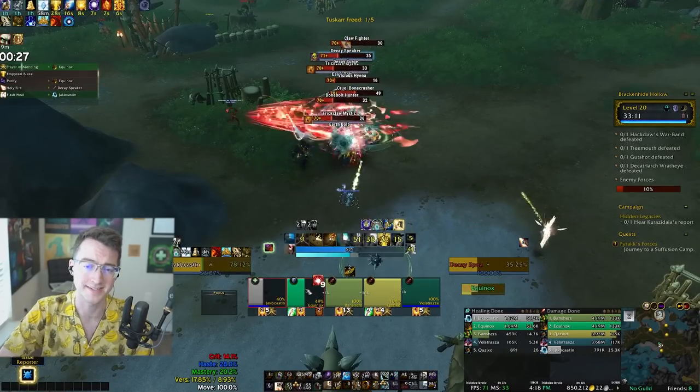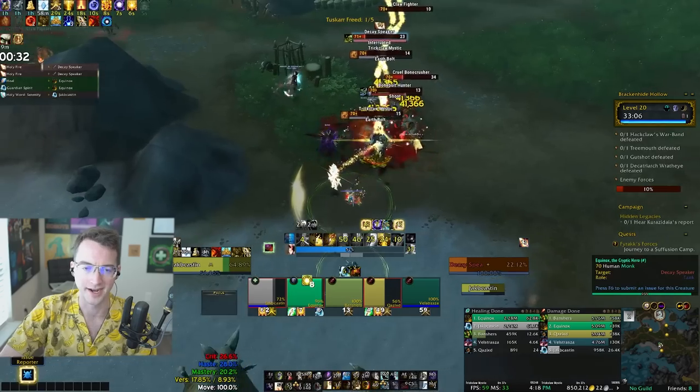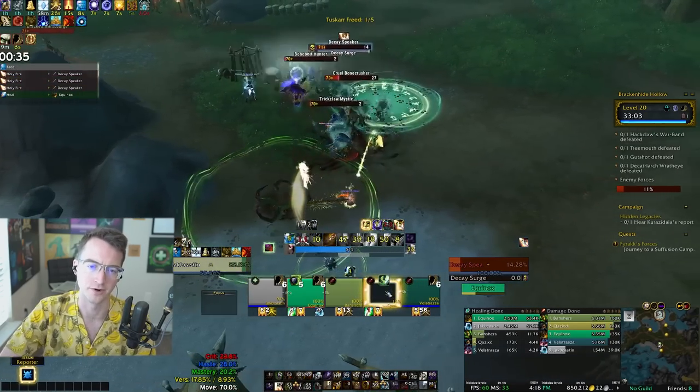When it comes to the Mystics at the start of the dungeon, they just cast little single target nukes — almost like Cinderbolts — onto your allies. Just kick them when you can, but they're not as big of a priority.